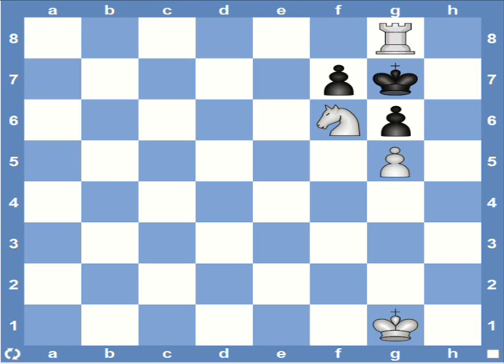Here the king isn't in the corner but his pawns block the escape squares. Also white's pawn on g5 plays an important role of protecting the knight and also preventing the king from going to h6 and escaping via h6. So have a good look at this structure since this is what we'll look for in the next few positions.